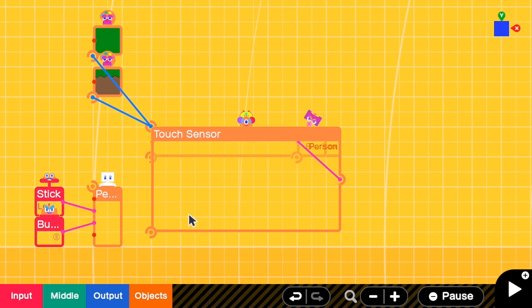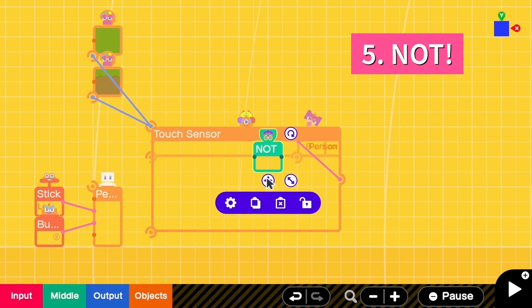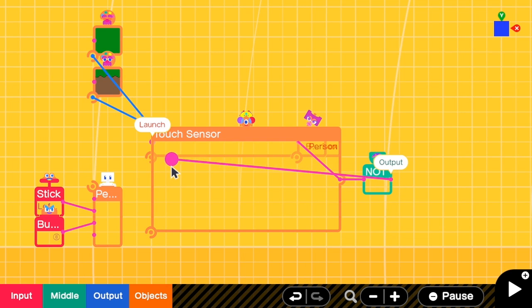So right now we have destroyed the solid box when a person is below the platform. But we have to recreate the box as well, when the person is at the left or falling down from above. So I'm going to add a NOT logic: if this area is not touched by a person, I will relaunch the object.